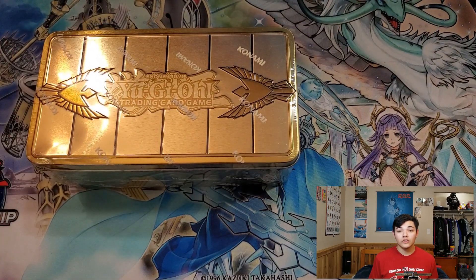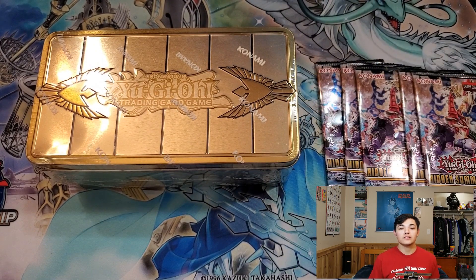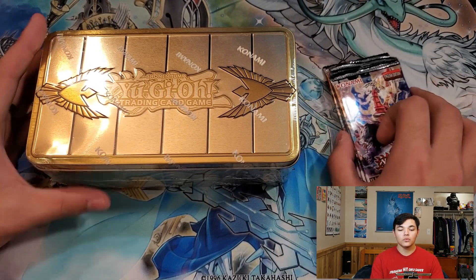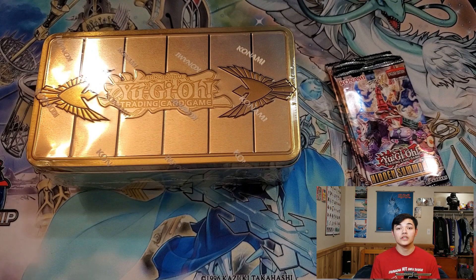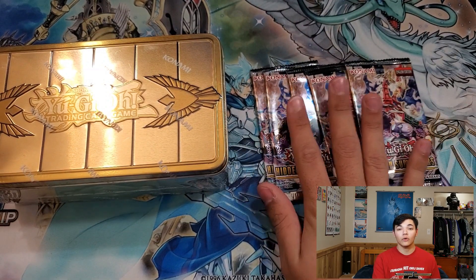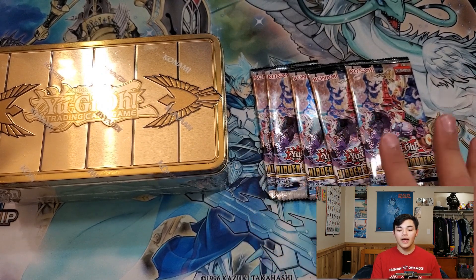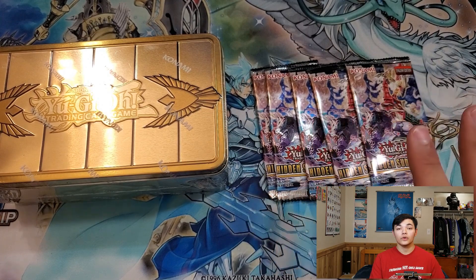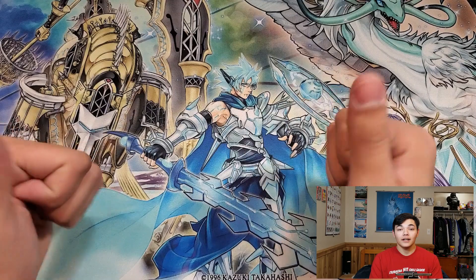This week we're opening up the 2019 Gold Sarcophagus Tin and five packs of Hidden Summoners. The reason we're opening these is the 2019 Gold Sarcophagus Tin contains Vampire Sucker, which is crucial to helping our deck compete against today's meta. Inside Hidden Summoners, there are two cards we're looking for: Rivalry of Warlords, which will also help us compete against today's meta, as well as Shiranui Spirit Master, which we also need for our deck. So that's pretty much it — let's get opening.